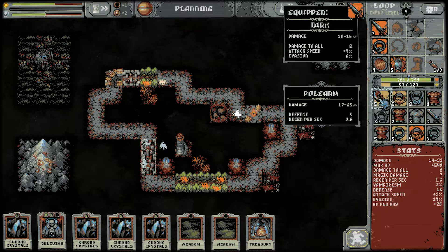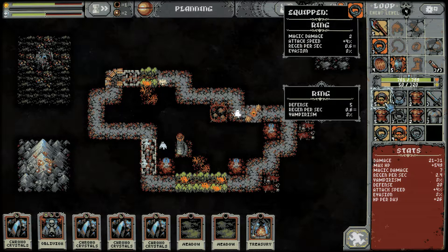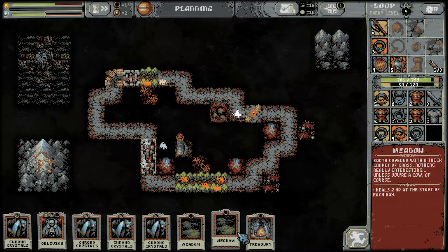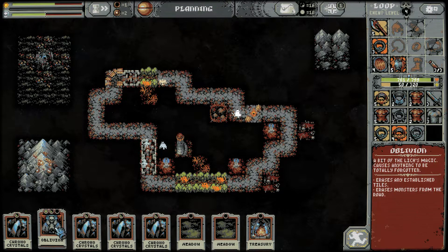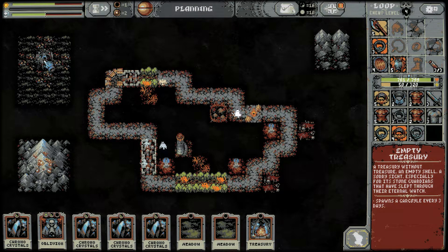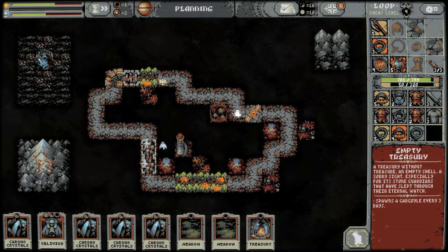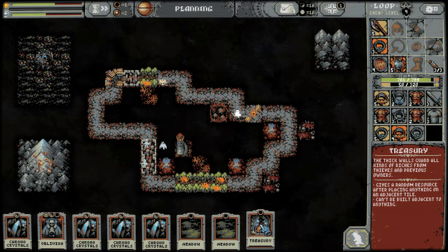The 17 to 25 is probably worth it because that's more damage than I'm doing right now with the polearm. But we lose the attack speed and we lose the evasion, so that's no good. I'm going to try to replace that evasion somehow. Let's consider the treasury here — if I do oblivion on this treasury we won't get that gargoyle every three days. We could destroy it and it's not going to affect anything.